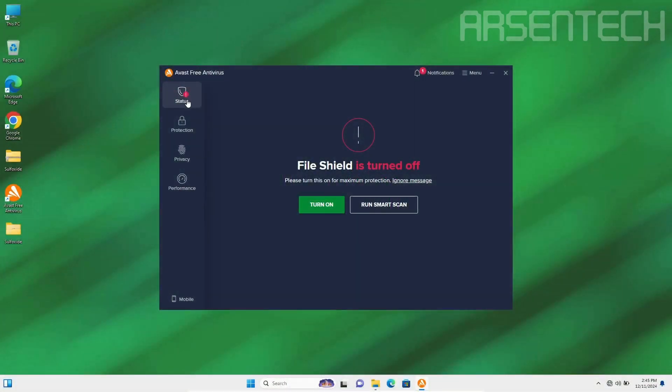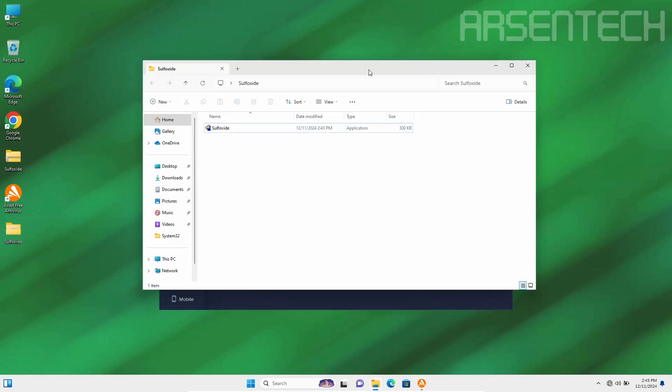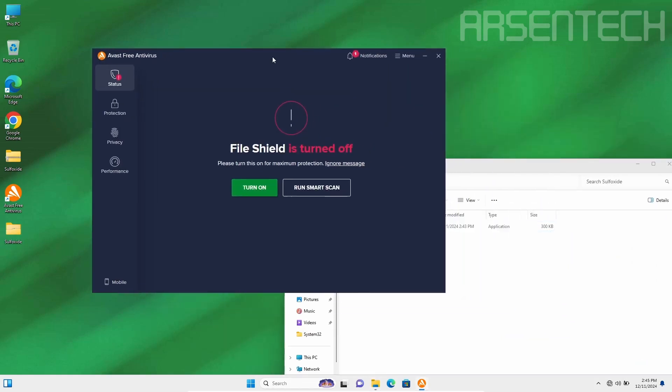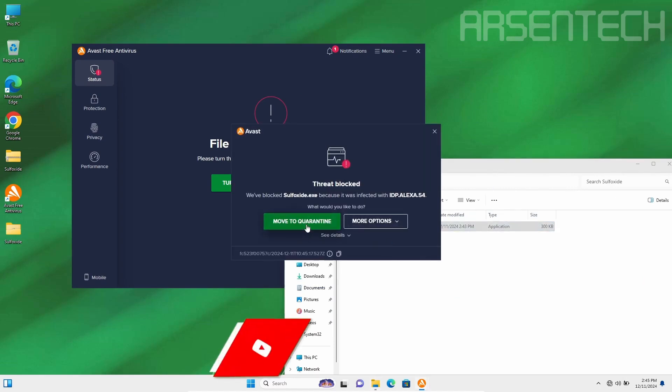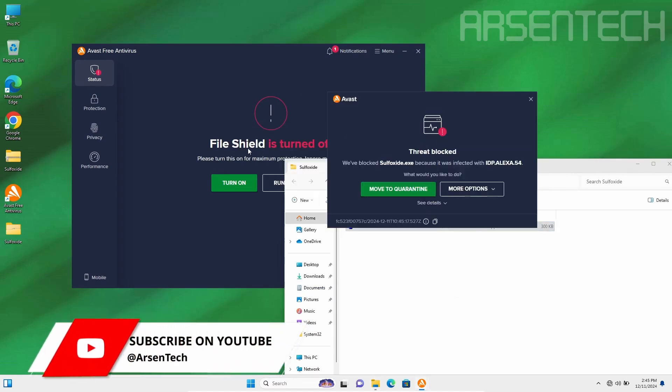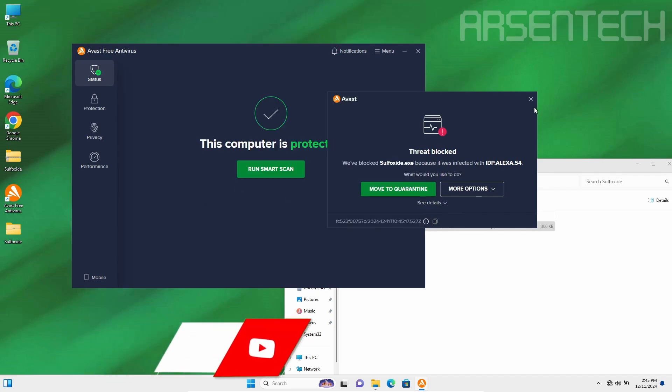On the second round, I'm running Sulfoxide and after that I'm turning the file shield on. Even though file shield is turned off, Avast still blocked sulfoxide.exe. Another nice job Avast.